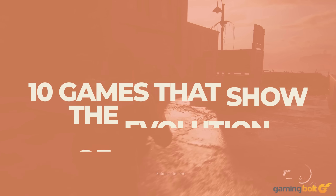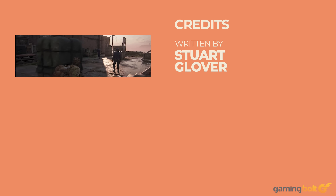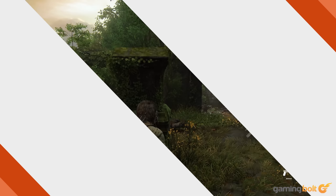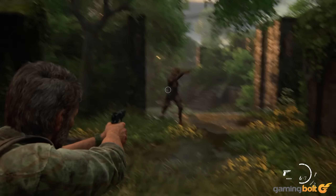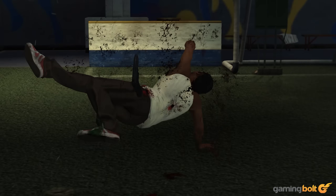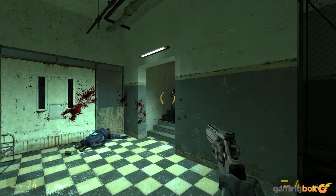What is it about video game headshots that make them so satisfying? Well, as their evolution shows, it's a range of things: the sight of a head blown to smithereens by your bullet, the bragging rights of wiping your opponent's head off, or the creatively bloody animations of exploding heads. First and foremost, though, successful headshots demand precision and skill, both of which feel great when executed.